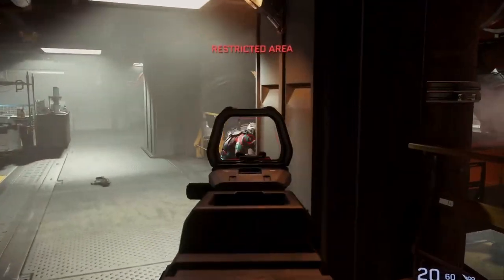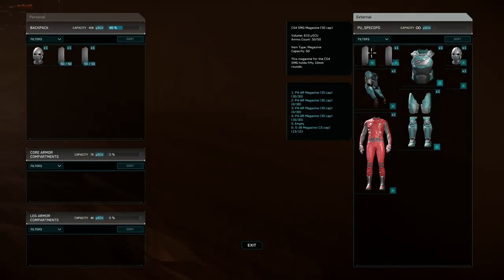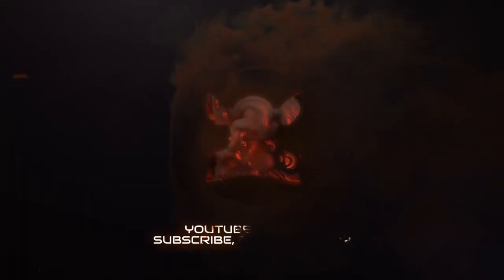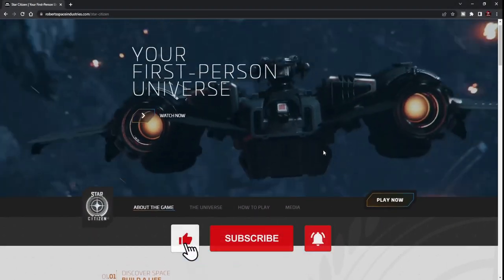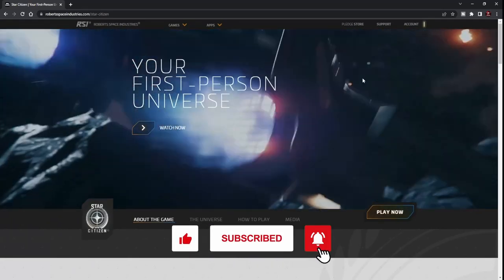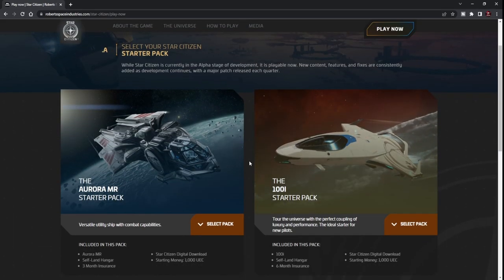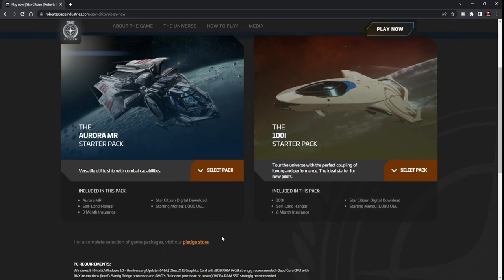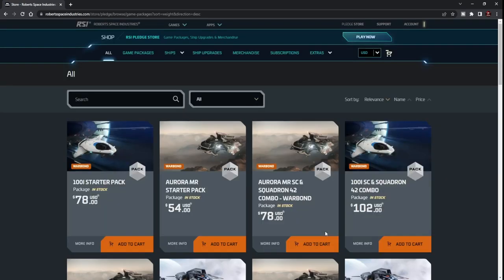To get the game, jump to the Robert Space Industries website. The first thing you want to do is either go to the pledge store or click 'Play Now.' Once you've clicked Play Now, it will take you to a page showing the current starter packs RSI are pushing. You don't need to select those — go to the bit below that says 'For a complete selection of game packages, visit our pledge store.'